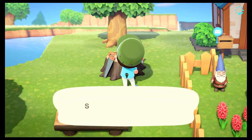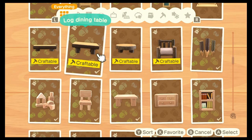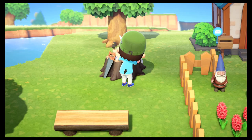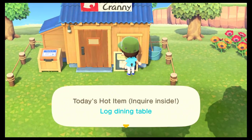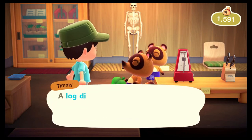Do you have an excess of hardwood or softwood? You can use those extra materials to craft and sell furniture. Many craftable pieces of furniture can net you 1,000 to 3,000 bells, which can add up quickly, especially considering how easy it can be to get some of those crafting supplies. Additionally, Nook's Cranny will have a daily hot item, so if that item is easily craftable, you'll be raking in the bells in no time.